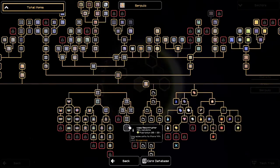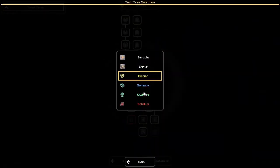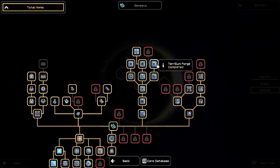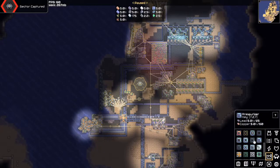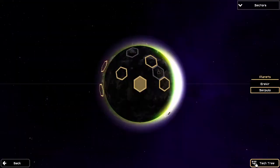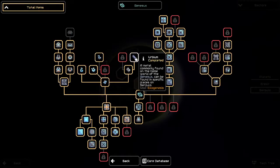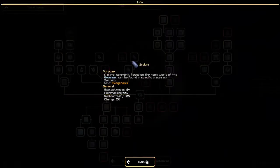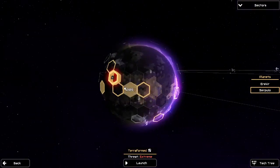The mod developer has fixed a couple of issues occurring for me and others. Number one, the Teryllium Forge is now showing up — it's right here. It requires an ore called Erbium, and Erbium, according to the Genosux description, is a metal commonly found on the Genosux homeworld and can be found in specific places on Serpilo. I'm going to assume it's on the new zone labeled as Terraformed.